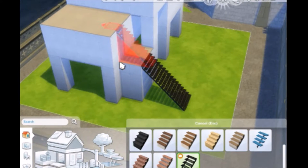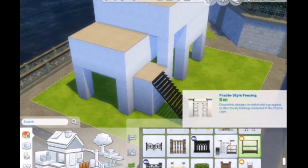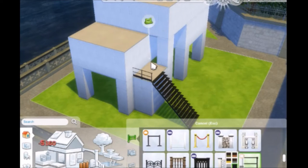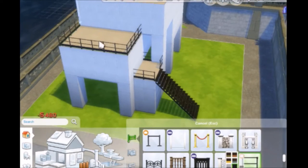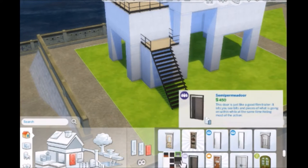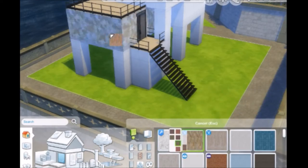Hello everybody, welcome back! My name is Emily, and we are building an artist's loft, or an artist loft. It has like a little art studio, it's got a lot of custom content from The Sims Resource, so get it there.